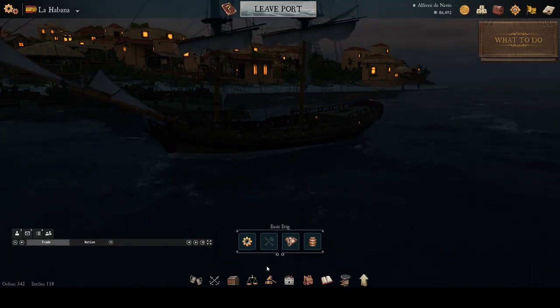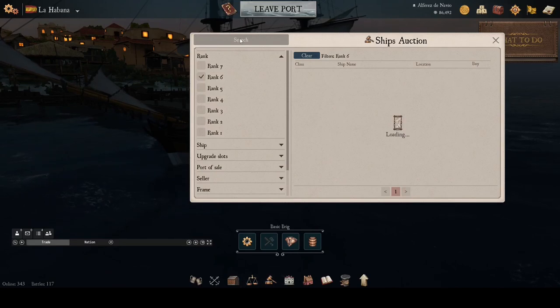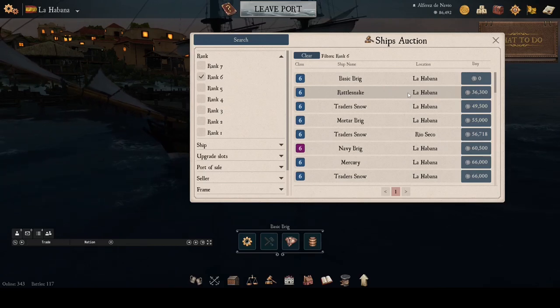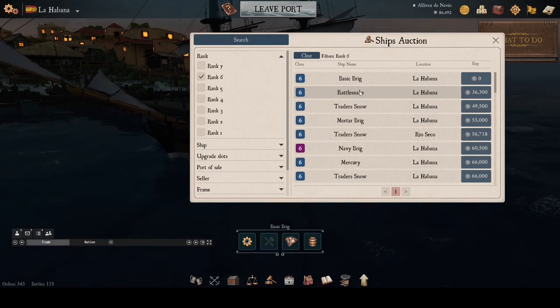At your port in the capital, click on the Ship Auction button at the bottom of the screen. Next, click on Rank to search for Rank 6 ships. Then click on Search. You will now see a list of all the 6 rates available for sale in your nation.